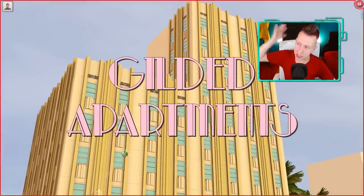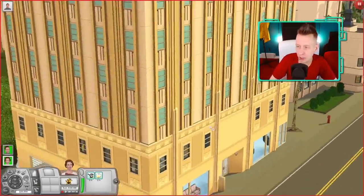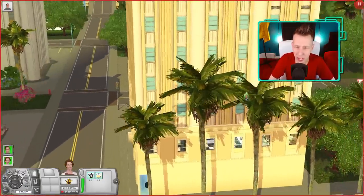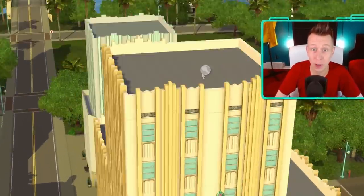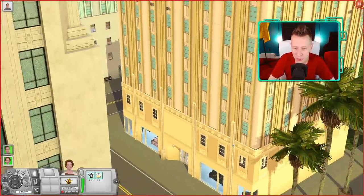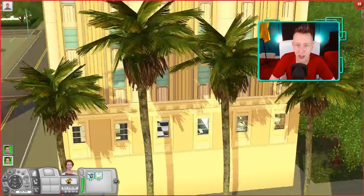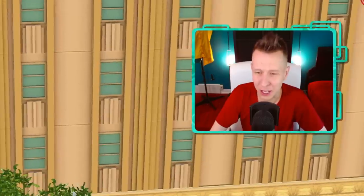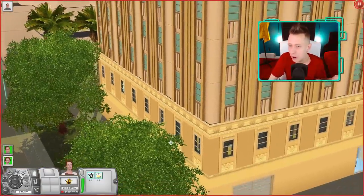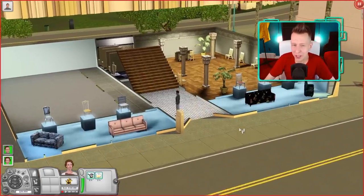Next up is the Gilded Apartments. It's kind of like a roof decoration on top of a smaller build — I kind of like the idea. I hate when playing in Bridgeport I have to scroll all the way to the top of the screen to reach my apartment, so I like having everything on the lower level. The gold color is very outlandish, very vintage glamour stuff, and that's very much my style. But with builds like this, it's more about the inside, so let's jump in and see.